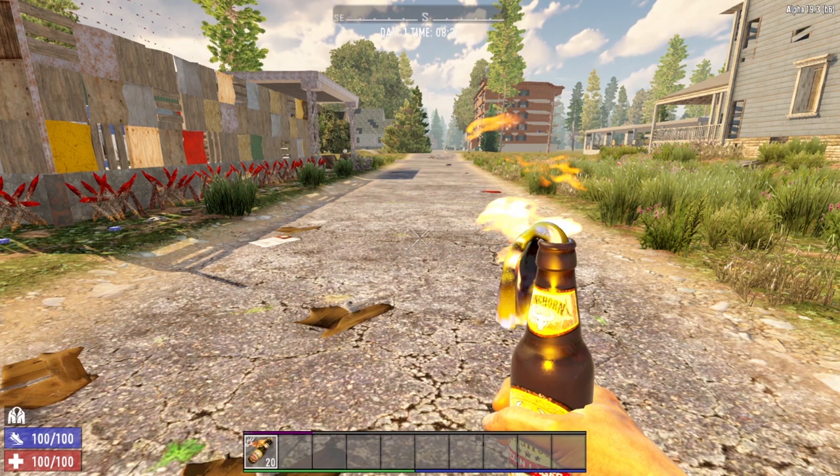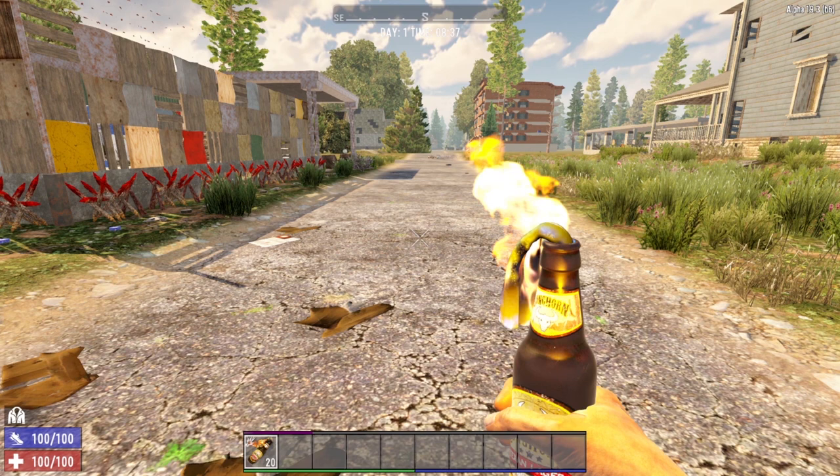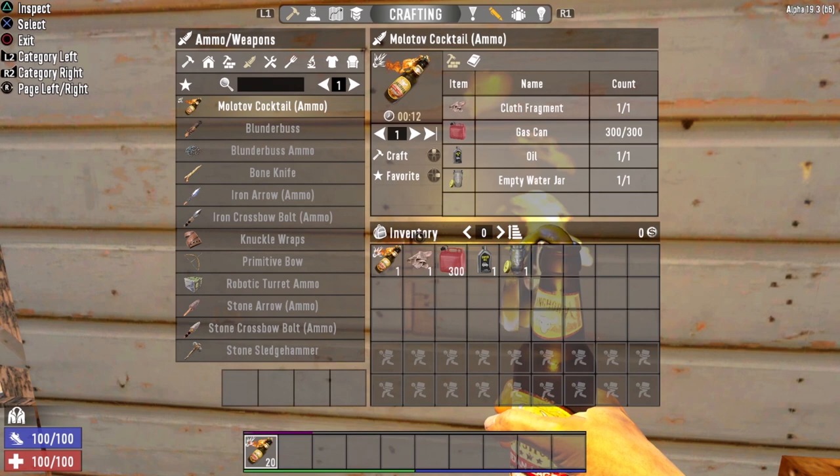Coming in at number 6 is the Molotov Cocktail. Yes, believe it or not, you can craft Molotov Cocktails on day one. These bad boys are extremely effective at taking out groups of zombie jerks. However, for brand new players, they can be very, very dangerous. It is extremely easy to light yourself on fire — I speak from experience. Another downside is the crafting recipe. It takes quite a few items: one cloth fragment, 300 gas, one oil, and one empty jar.